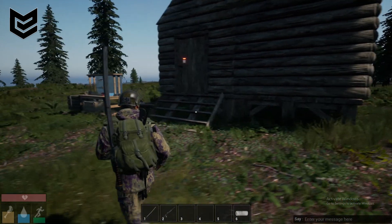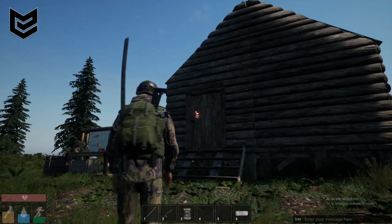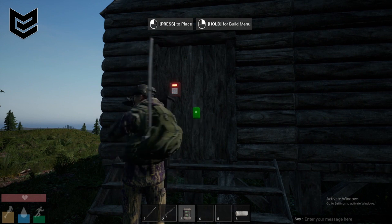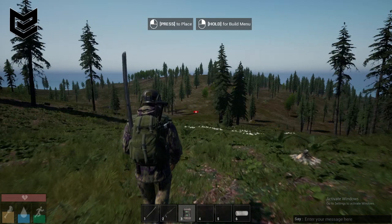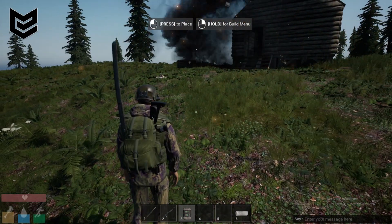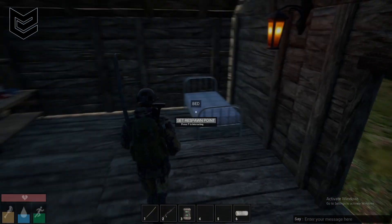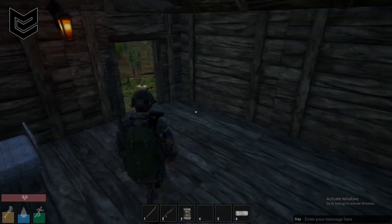Okay, there you go — it's a wooden door. You only need one C4. All right, here we go guys. We have successfully destroyed the door!